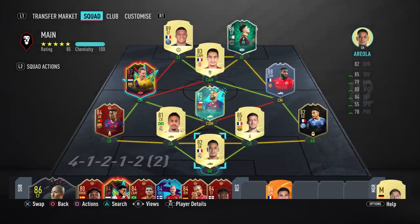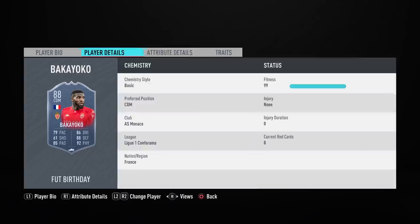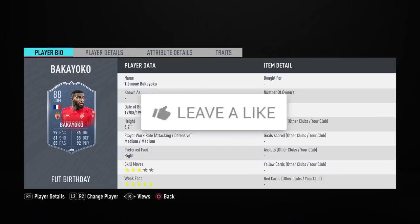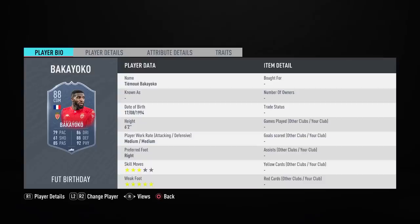When you put a chemistry style on this card — either powerhouse, guardian, or backbone — it will actually bring him up to a 95 overall rating at the CDM position. Shadow chemistry style also looks quite good, taking him up to 91 pace in-game and increasing his defending to 94, which is absolutely insane. He must be a machine at CDM with those stats.